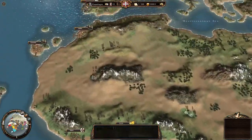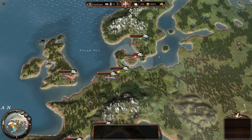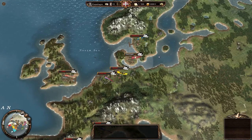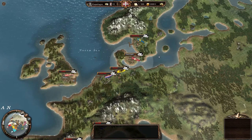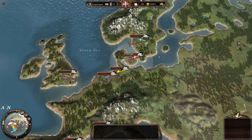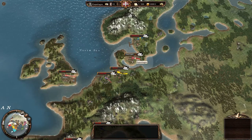It is a trading simulator, but there is combat. You can engage in combat with other companies or with pirates. That is another way to drive them down by simply reducing their profits. But for now let's head into Copenhagen and see the port view.